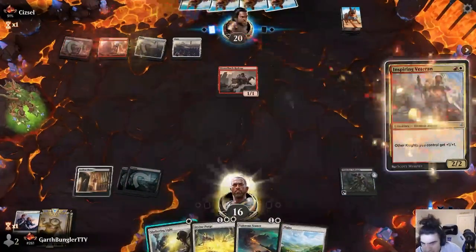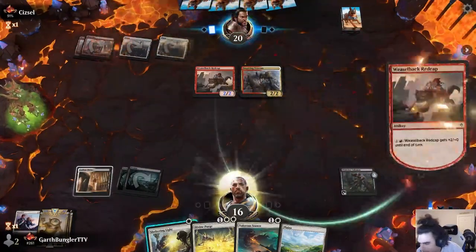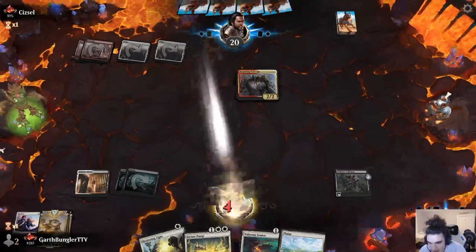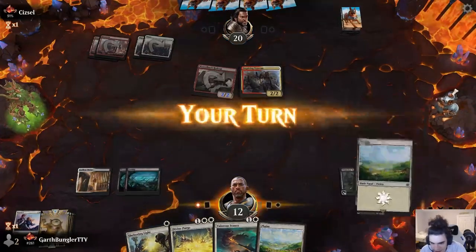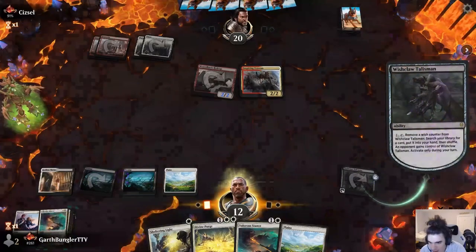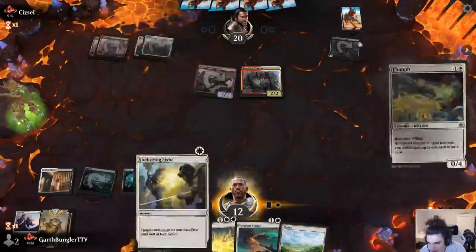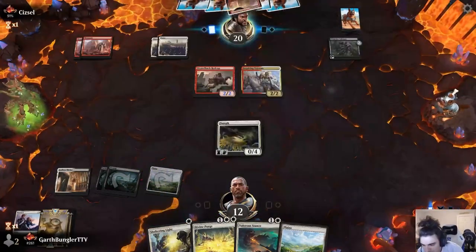We play the Wish Claw, which means we essentially have two pieces of the puzzle, because now we can Wish Claw for whatever we need. But definitely moving slower and finding that last piece is going to be key for winning this game. Swings in for four, we're already at 12. Play a Planeswalker, go up and search. I'm going to grab the Flumph and use it as a blocker here, because we can't afford to take too much damage.